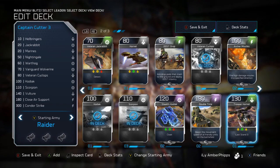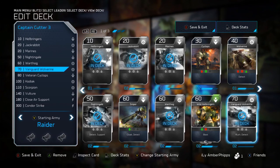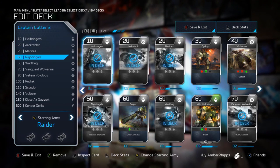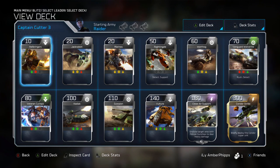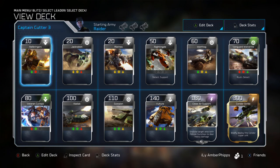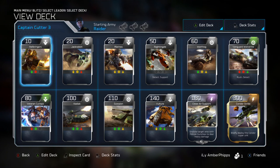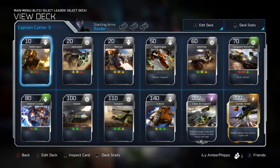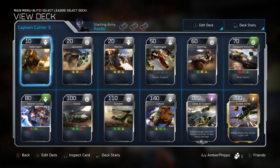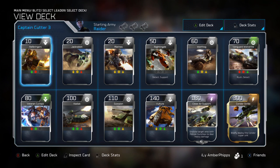I don't personally play Cutter that much and don't know many people who do. I'd like to try to master Cutter when the full game comes out just because no one plays him. That's it for the Cutter deck - it's pretty standard and basic, doesn't have many special cards. If you go with a cheaper spammy rush deck you really only have one Cutter-specific card in Close Air Support, so it's a deck you could run with any character. Hope you enjoyed - drop a like, subscribe, and next episode we'll be going over Isabel. Peace out.